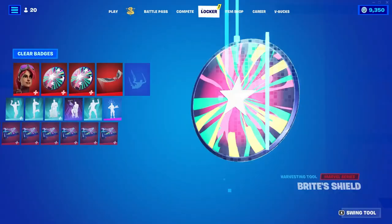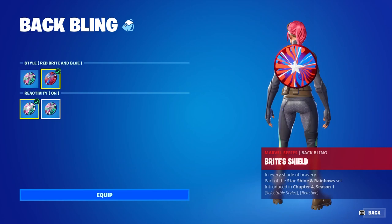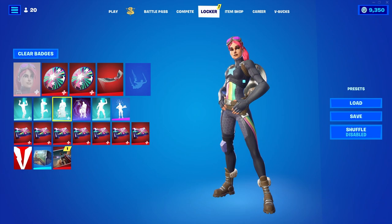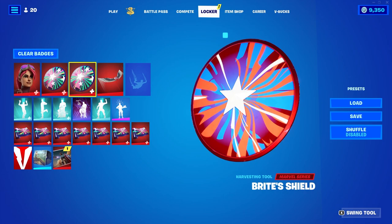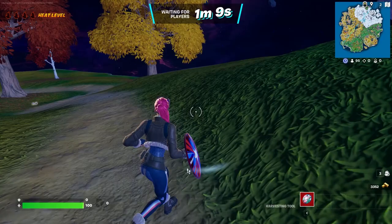Next we're gonna be taking a look at the Bright Star skin. Like I said earlier she does have multiple edit styles, but the cool thing is the back bling and the pickaxe do too. We can change it to red, bright and blue, and you can turn the reactivity on or off — I think it looks better with the reactivity on. I'm gonna rock this second style with the red because the red looks really nice. For her edit style we're gonna do Bomber with the red, bright and blue. This does interact with the glider as well, though I'm not sure if it keeps the same color effect. Let's hop into a game and get a closer look.